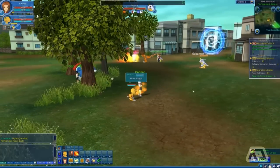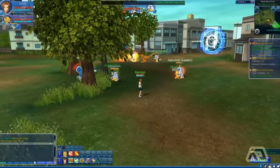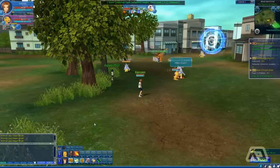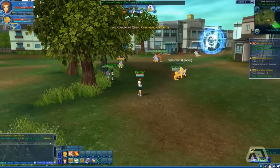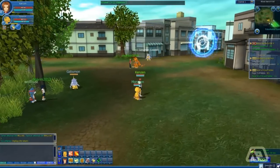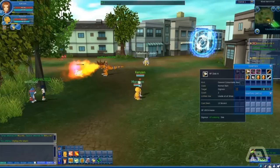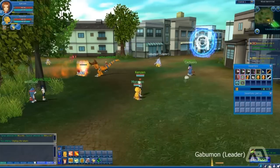One thing you can note: when you target an enemy, their level shows here, their life is here, your Digimon's life, his special bar, and his level. I can also change Digimon. I also need to figure out how to heal my Digimon — right click on items in your inventory and it heals them.